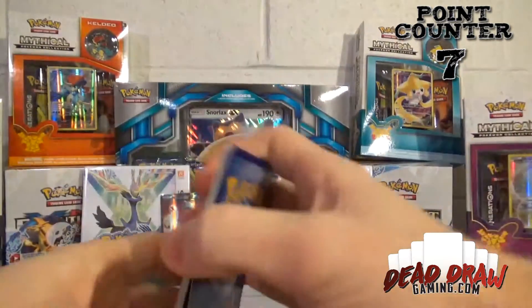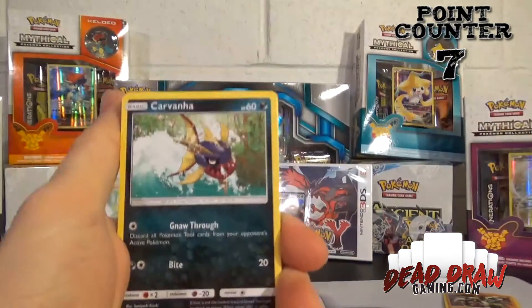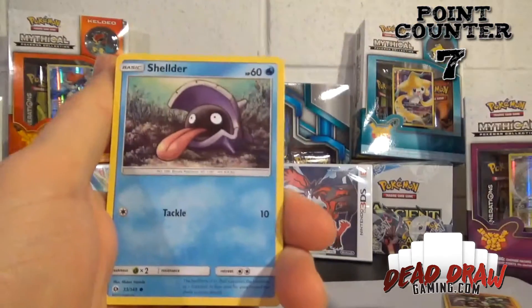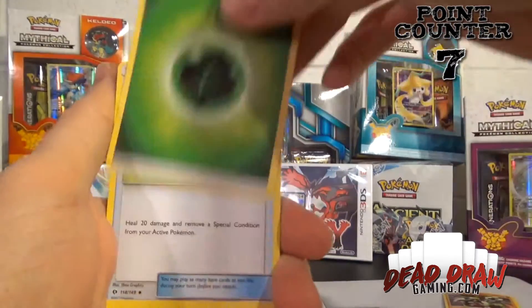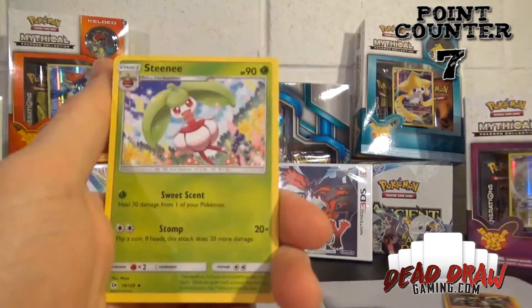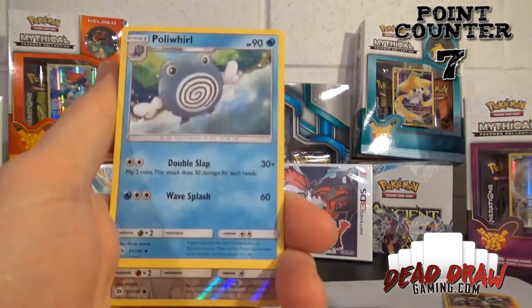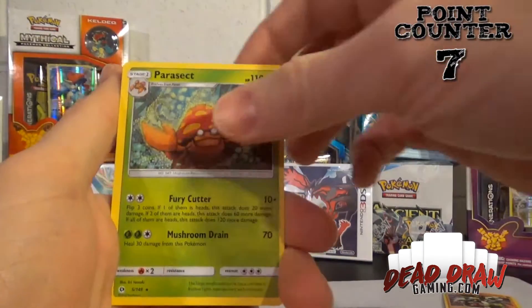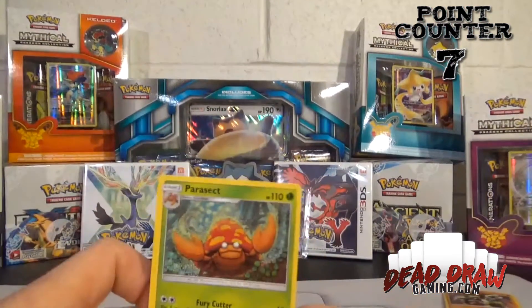Last pack magic — let's hope for it with Decidueye. We've got a Carvanha, Zubat, Popplio, Togedemaru, Shellder, Grass Energy, Big Malasada, Steenee, Poliwhirl, a Reverse Holo Lillipup, and a Rare Parasect. Nothing special in that last pack.